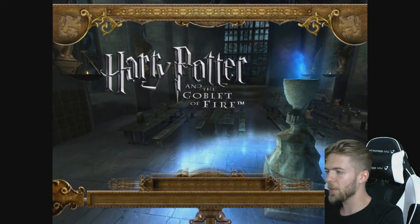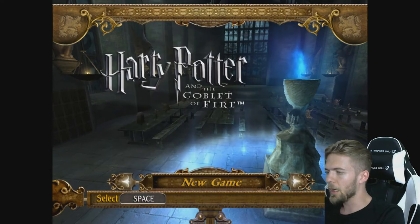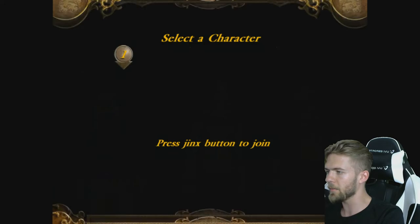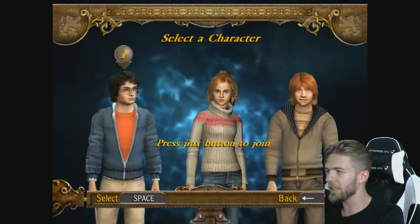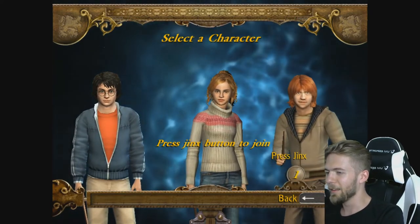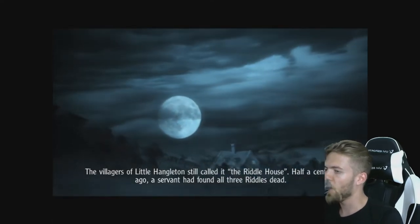I don't think I have much options here except for subtitles. Let's just start out apparently. Press Jinx button to join. What's the Jinx button? I'm gonna be wrong. Press Jinx — guessing that's Jinx? Yeah.